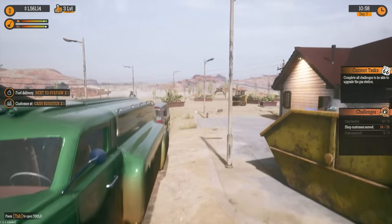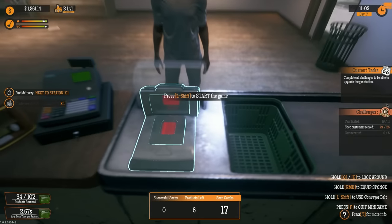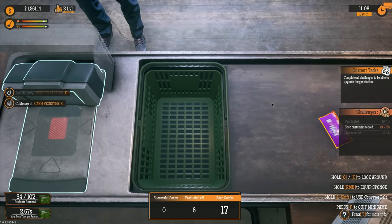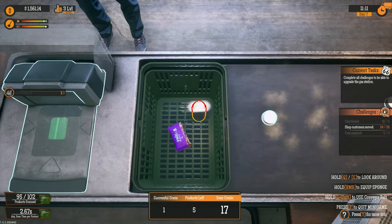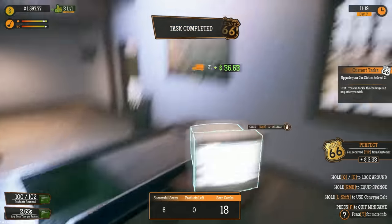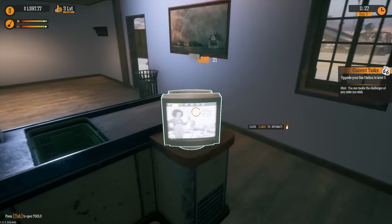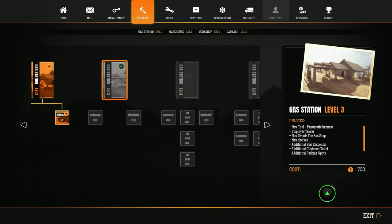I love how everybody gets upset with this gas truck because they all get stuck behind it — that is such a cool truck. And then this is our last — finally our final customer! And then we shall be getting an upgrade. One, two, three, four, five, six — task completed! Let's go look at upgrades. Gas station level three — we get a new tool, a pneumatic hammer, an employee trailer, a new event the bus stop, new shelves, additional fuel dispenser, additional customer toilets, more parking spots, more decorations and structure upgrades. Let's do it!